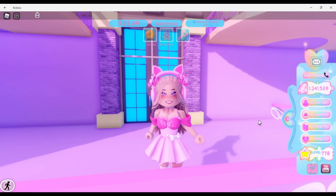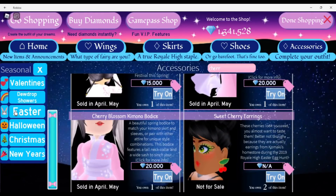Now for the possible items that could come back — the only way these would return is if there's an event, and that would be the Easter items. Royal High is trying to get away from real-life holiday updates, which is why St. Patrick's Day has been renamed Dew Drop Showers. They might change up the names for each holiday going forward.